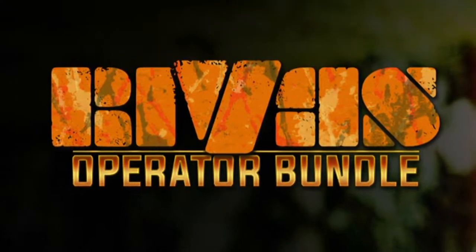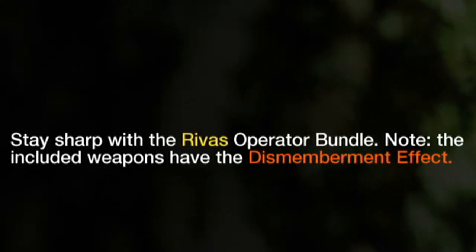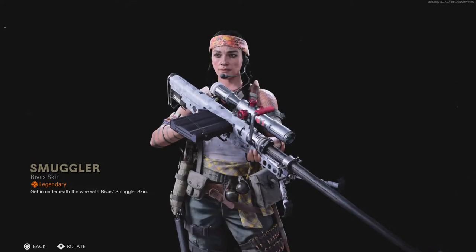We have a new operator in the game called Rivas — it's a girl, so you know you're gonna buy her. Let's check out the bundle: the Rivas Operator Bundle — 'Stay Sharp.' Note the included weapons have the dismemberment effect. It costs 2400 COD points, and this is what we get: the Smuggle skin on Rivas. Let's see if she brings the goods.